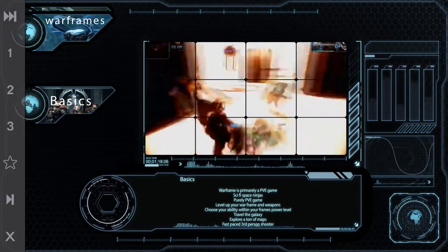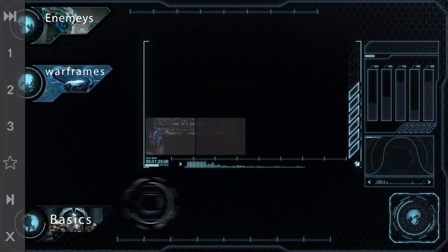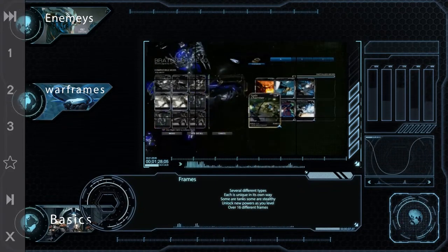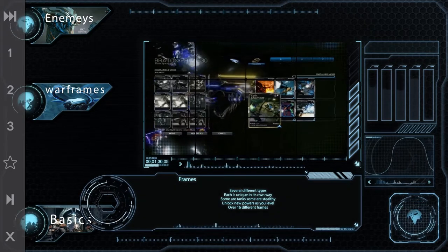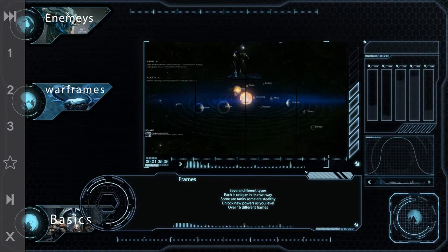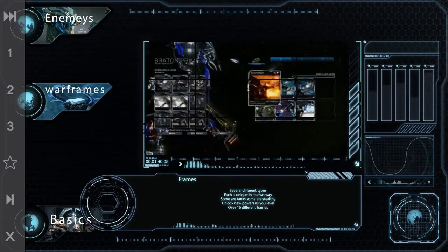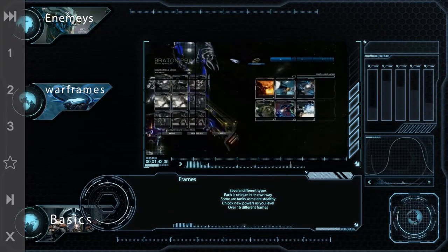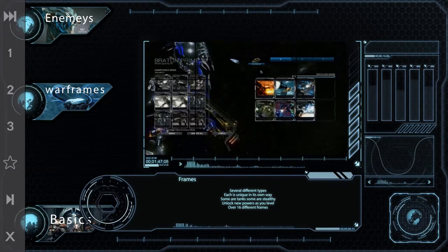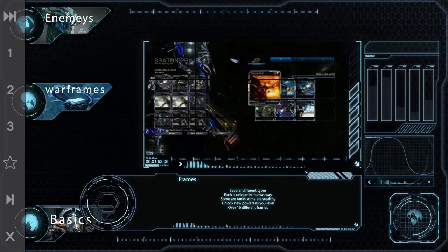So there are a lot of different types of frames — over 16 different Warframes varying in what they can do. You've got your Rhinos, which are big, stumpy frontline frames, and then you've got stuff like the stealthy MX that can hide and jump really far. Each frame is unique in its own way, and they unlock powers as they level. Each frame has unique powers compared to the others and has certain things it can do better than the others.